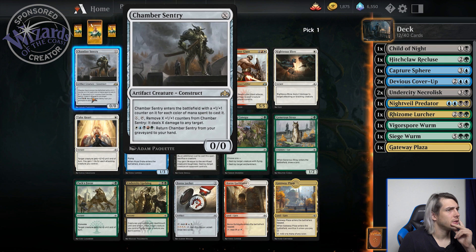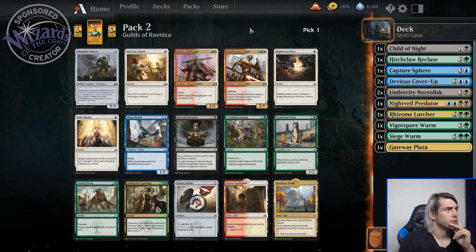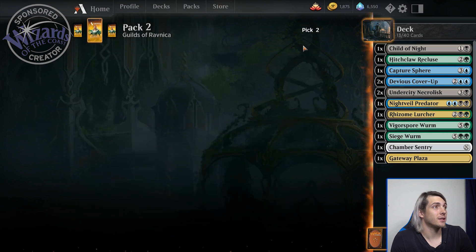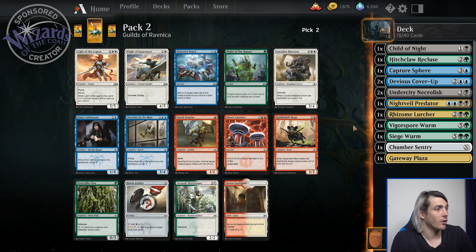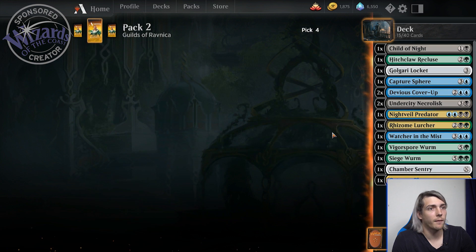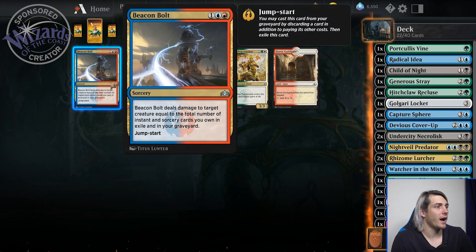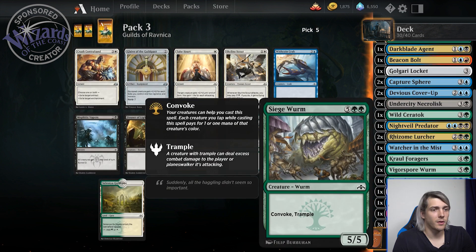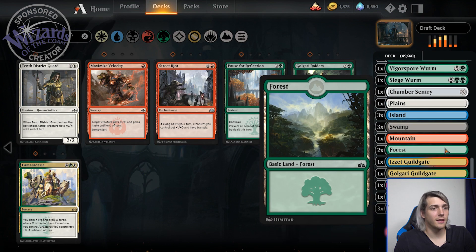We've got some really good green in here now. Black, blue, green — let's take the Siege Worm. Siege Worm is fantastic. Tidewater Covey, let's take it. Gateway Plaza — definitely gonna need you, each color of mana spent to cast it. There's no way we're gonna do that X damage to any target, though it's not awful. Wait, could I go five colors? You know what, guys — screw it, I'm going five colors! I don't know why I'm doing this, I think this is a really dumb idea, but we're doing it.